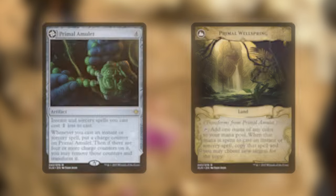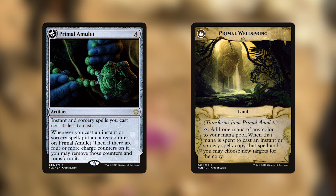Notably, I'm not including Primal Amulet, mostly because of the number of instants and sorceries in this deck, which are minimal, and most of them don't benefit from being copied because they're interaction pieces.